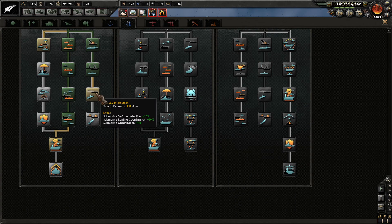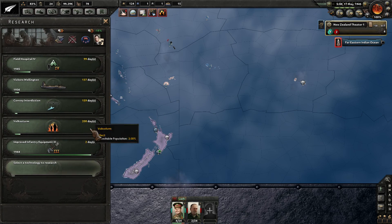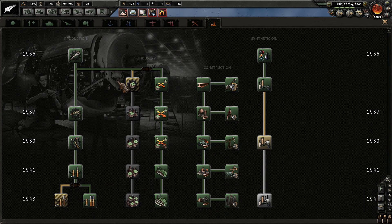Oil plant research is finished. Let's fill in again with this additional submarine surface detection. Sub organization plus 10 — that's going to be important for my new subs as we send them out to battle. Oil plant level 2 finished up as well, so that's good.